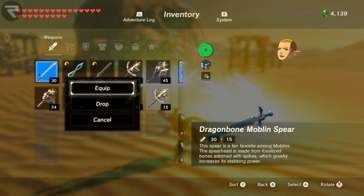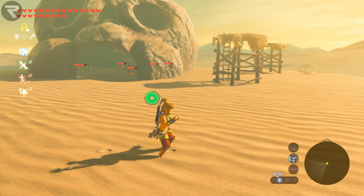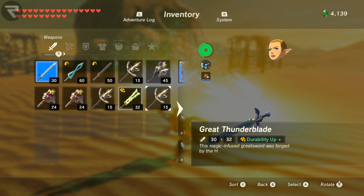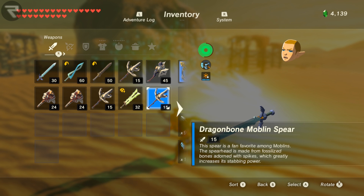Now equip the Master Sword and then exit out of the inventory back into the gameplay. With the Master Sword now equipped, next time there's another volley of arrows, pause the game to enter your inventory again. If the Master Sword is equipped and Link is missing equipment objects or parts of his body, now it's the best time to equip a different weapon. It doesn't matter what you choose, but I suggest selecting one of the Bokoblin weapons you recently picked up rather than a weapon you'd like to keep. Another indicator that this glitch will probably work is that you won't hear the regular sound effect that plays when you equip a weapon.